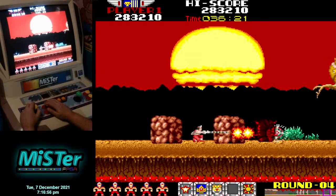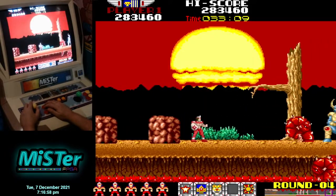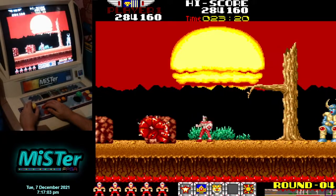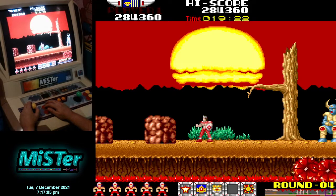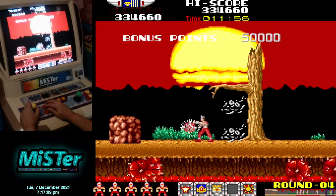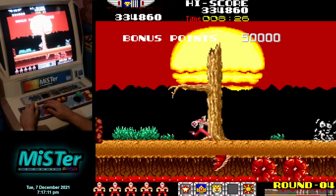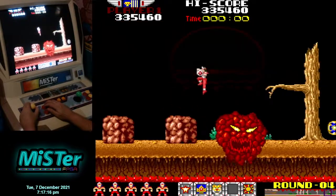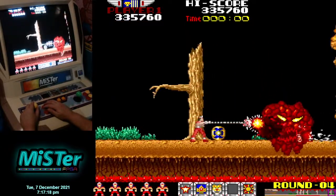If you've got the leopard power-up you can jump on anything's head and kill it, including the big guys if you can time it right, and you get extra points — 50,000 points. You can also just shoot them and they'll jump back and fall. You get more points if you actually jump on the big guys' heads.